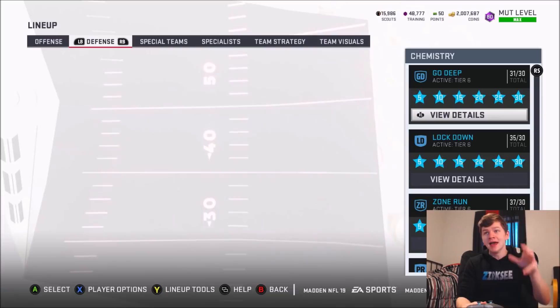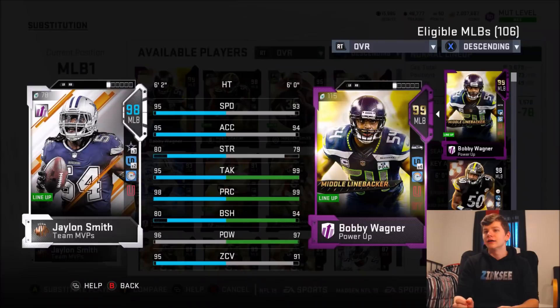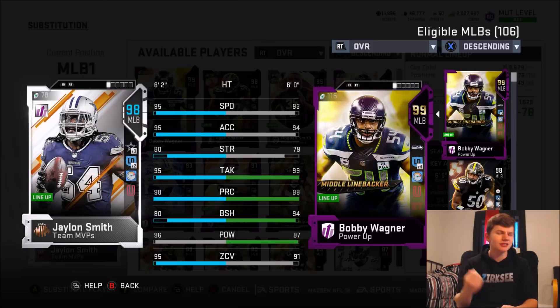Over on the defense, we now have that 98 Jalen Smith at middle linebacker. If you power him up, he's going to be a 99 overall. Honestly, it sucks having Bobby Wagner and Ryan Shazier — the cards are amazing — but when a card like Jalen Smith comes out, as a Cowboys fan, it pains me to know that as much as I love this card, he's not as good as Bobby Wagner or Ryan Shazier.